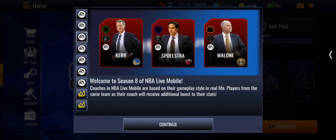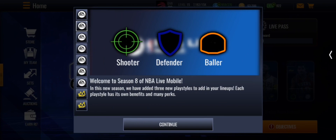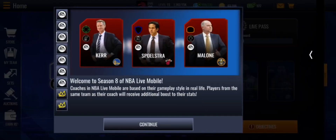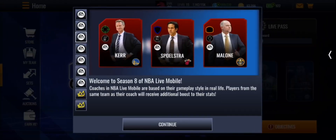Welcome to Season 8. Coaches are based on gameplay style. Real life players for the same team as the coach will receive additional boosted stats. The three coaches pictured are Steve Kerr with the shooter boost, Air Explosive with a defender boost, and Mike Malone, the Nuggets coach, with the baller boost.